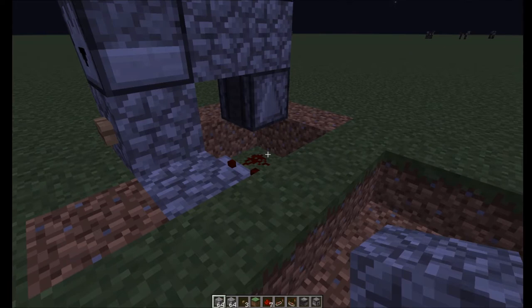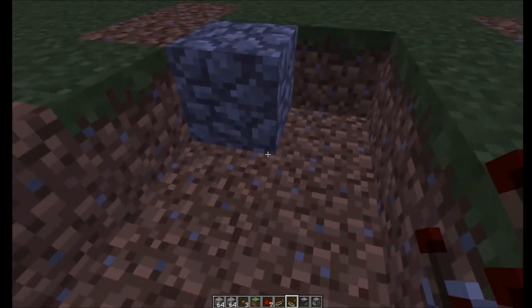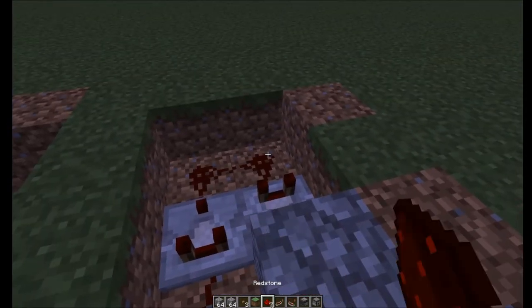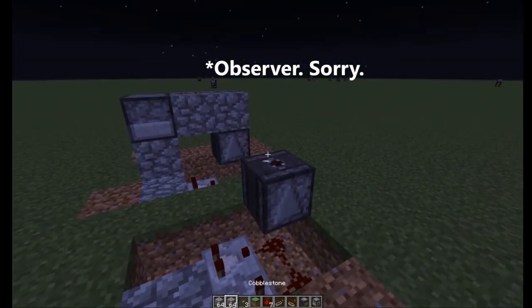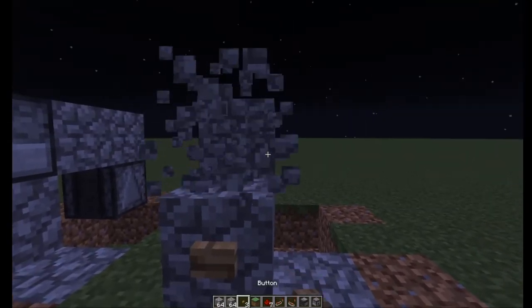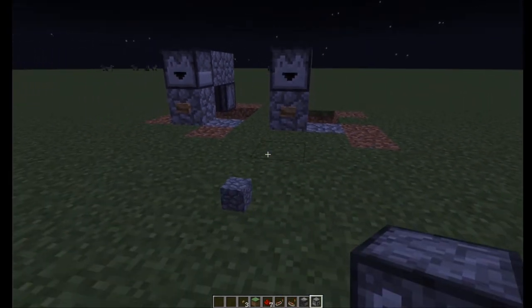If you want to throw it up in the air or put it on a pedestal like a temple, be my guest - this is just how I prefer to do it. Stick down a single block, have a comparator running into that block, have another comparator out here, run redstone around like that. On top of this redstone, place a dropper facing upwards with a block on top, have it face out like this, put a button right here, put your dropper right here, fill it up with items, and there you go - it's all made.